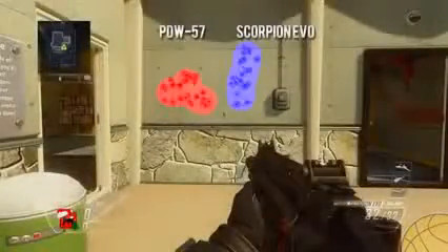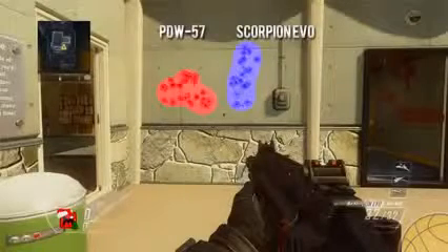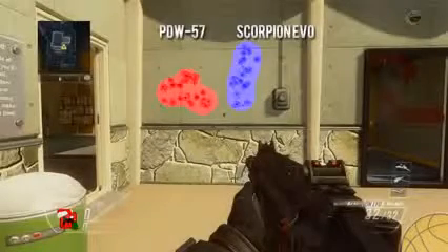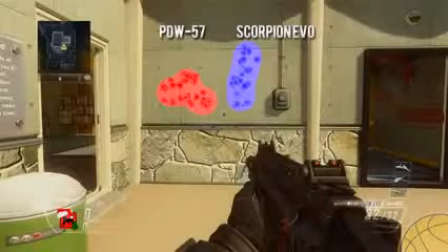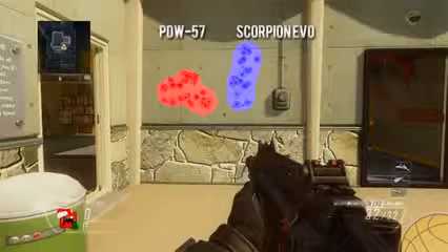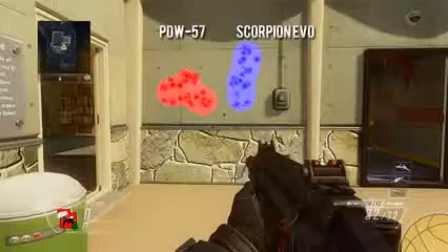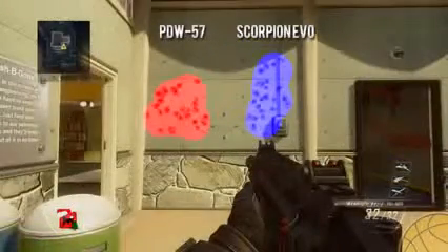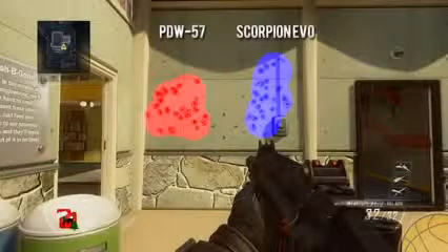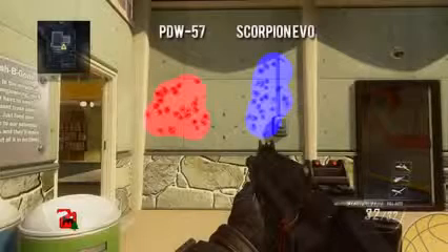Taking a look at the recoil patterns — which have been updated slightly in the recent patch — the PDW has more of a gradual left-to-right horizontal recoil, while the Scorpion has a straight up-and-down vertical recoil. Typically, straight vertical recoils are fairly easy to handle with practice; the AK-47 in past Call of Duty titles is a perfect example. However, that's only true because of its low rate of fire, whereas the Scorpion's high fire rate makes the gun kick up fairly quickly. The Scorpion does have a slightly better hipfire spread than the PDW.